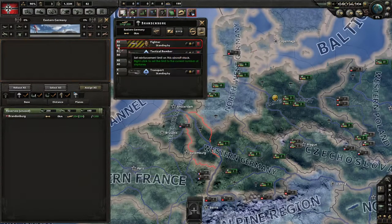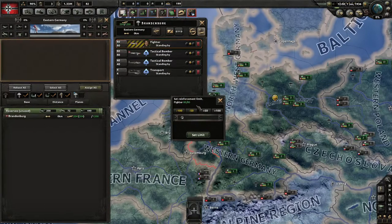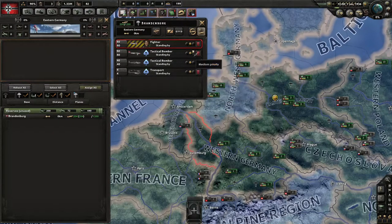Finally there's the create new air wing button, which we will return to. Down here you can see there are currently 80 planes. If I want to change this without creating a new wing, I can press this button and set a new limit using these buttons — saying I actually want 130 planes in this, or I actually only want 30 planes. If I go below the current limit it will say some planes will be returned to reserves. If I go over the limit it would say 80 out of 130 and then automatically fill in the squadron if it can.